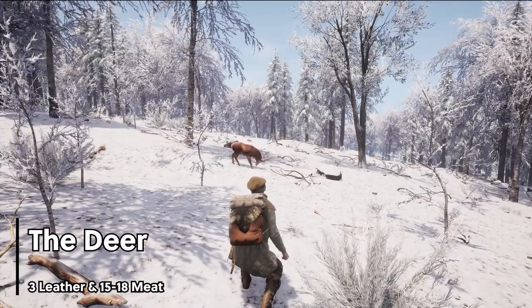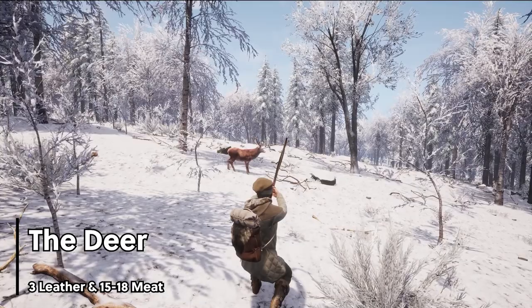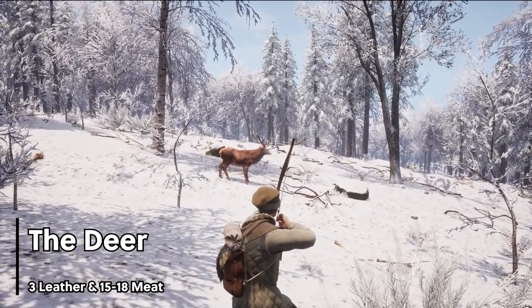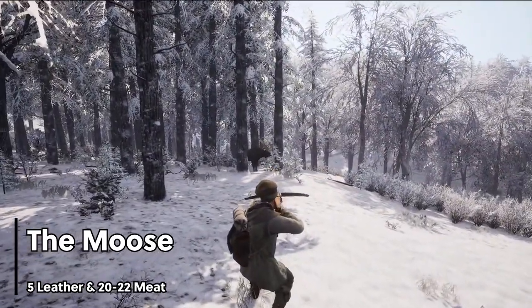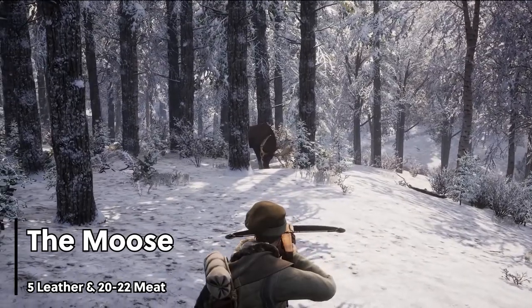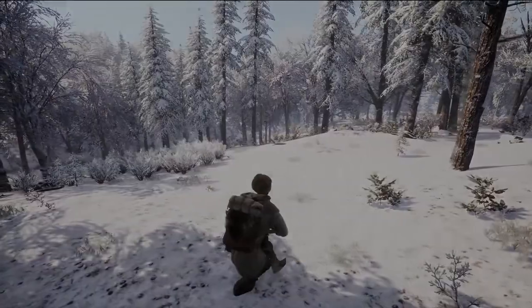The deer is an extremely elusive animal with low health. Deer can be found in herds of 3 to 4 in heavily wooded areas. A deer will provide 3 leather and 15 to 18 meat. The moose is a slow but hardy creature. Moose have lots of health and can run far even while critically injured. These animals also live in herds, with a tendency to have 1 stag. A moose kill will give 5 leather and 20 to 22 meat.